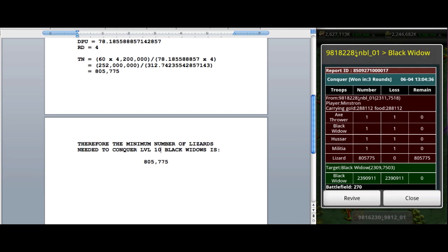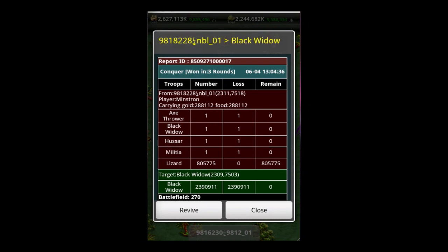We're back and we have the report from the conquer we did after calculating our minimum number of lizards needed to conquer level 10, overwhelming level 10 black widows. And there you have it — zero lizard losses. All four bumps were lost.